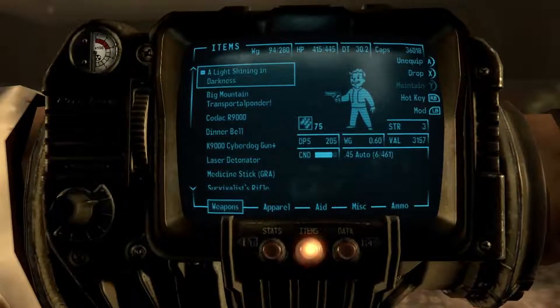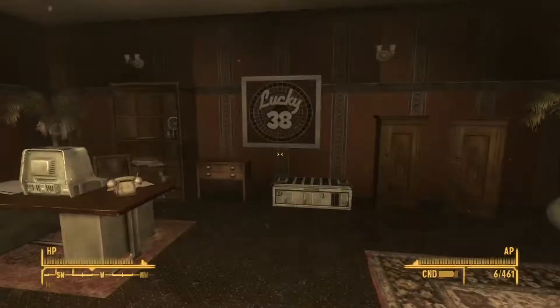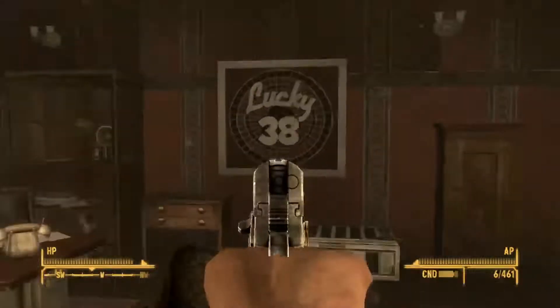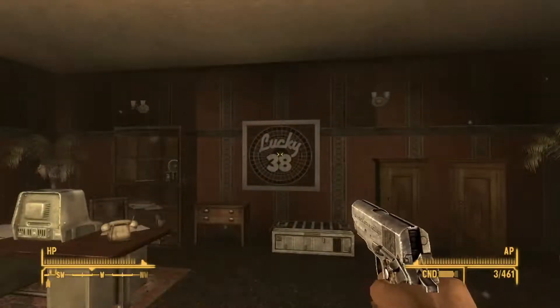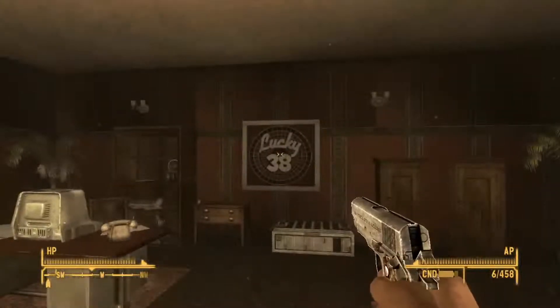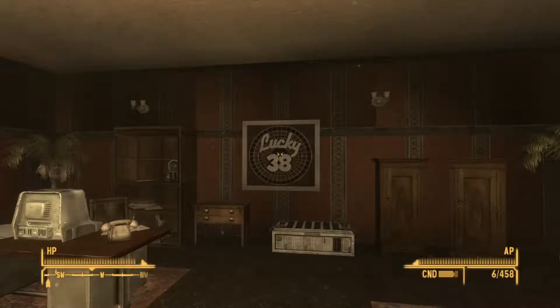For weapons, I haven't really gone through here in a while, but — a Light Shining in Darkness. This is Joshua Graham's pistol. I love this gun. It's kind of like a shaved-down 1911 that they added with the Honest Hearts DLC.